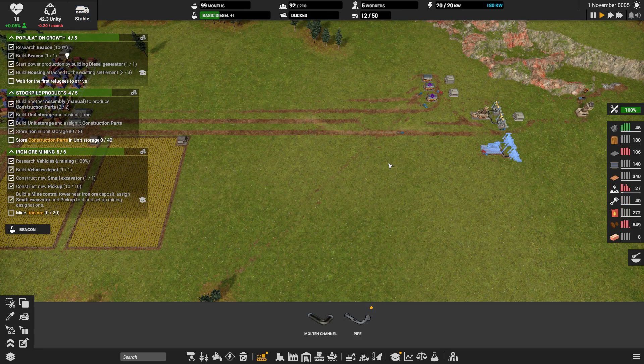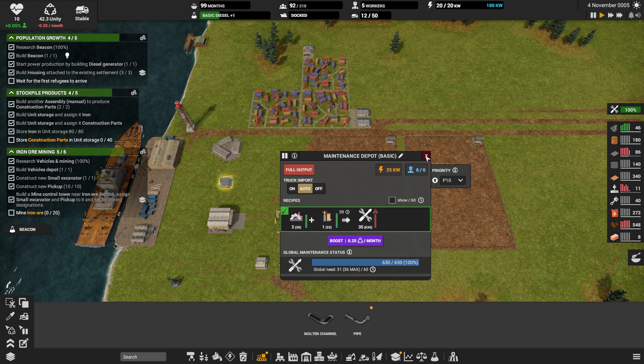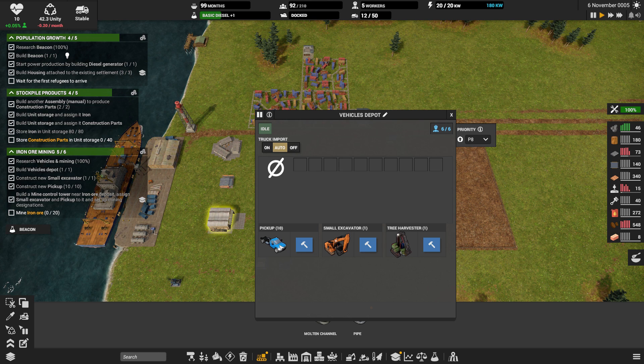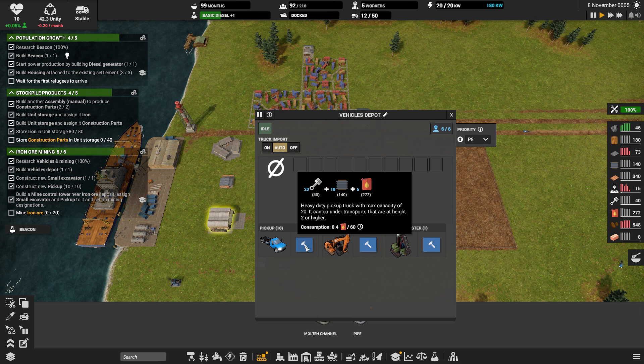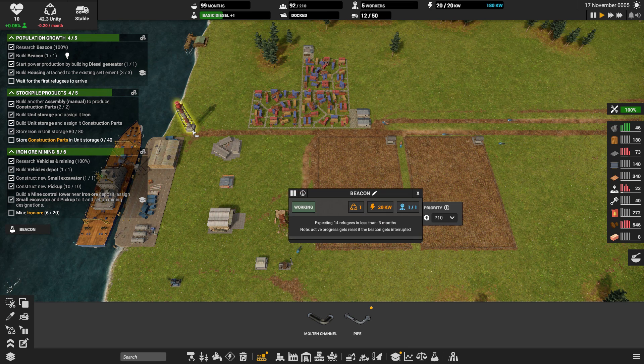We have 140 rubber. What does it cost to build another truck? It's only 10 rubber. Let's build another truck. Our unity is going down, because we have the beacon on, I believe.